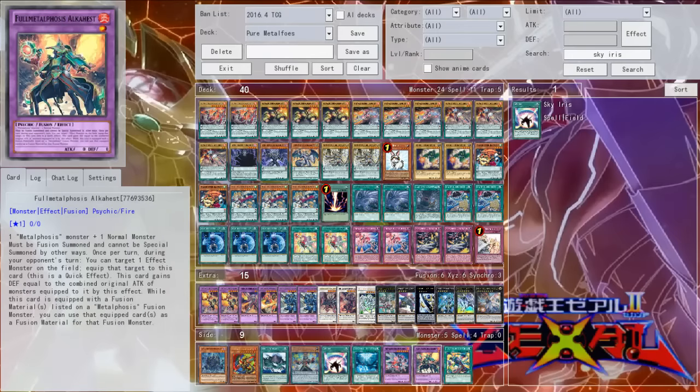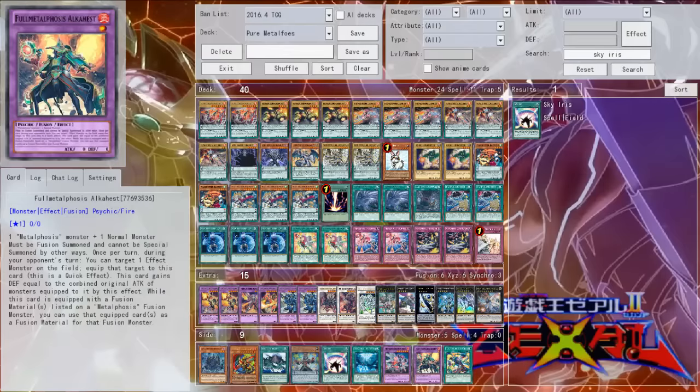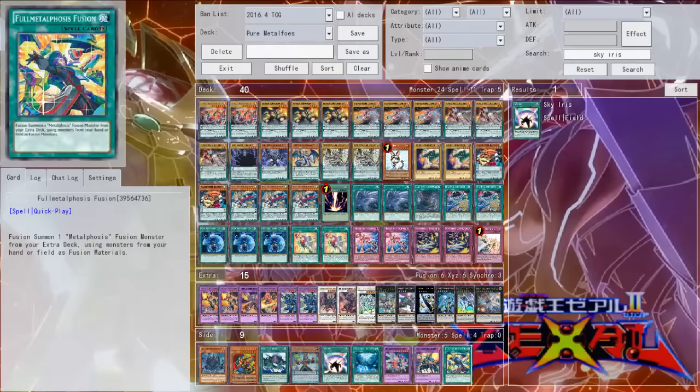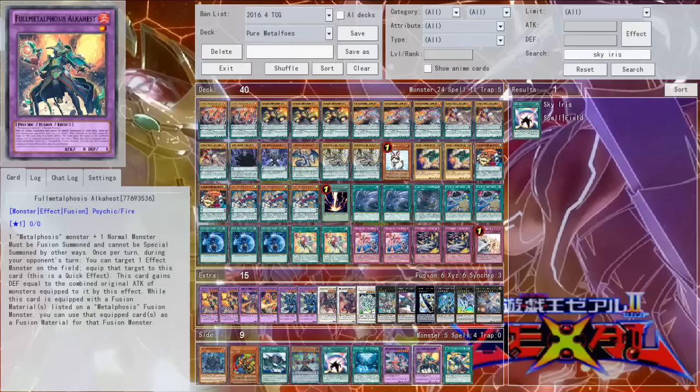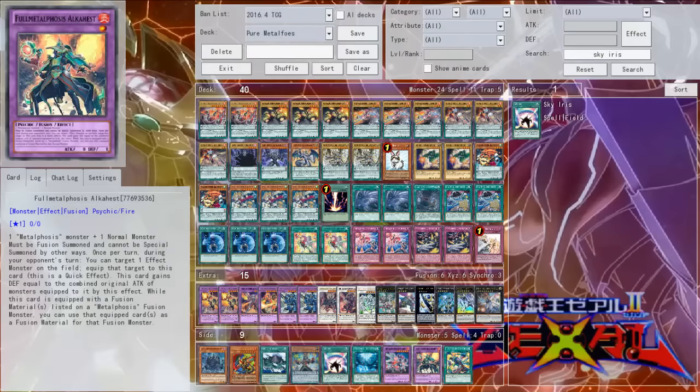Metalfoes Outcast is an interesting card — I didn't think it was that good until I saw the new fusion spell. Basically it is a Snatch Steal on your opponent's turn, and it gains defense equal to that monster. So say you have Outcast down and your opponent tries to go for a Cyber Dragon Nova to go into Infinity — you can snatch their Nova mid-combo. It's a great interrupting card. Speaking of interrupting combos, the Metalfoes fusion spell is essentially Polymerization for Metalfoes. The key thing is that while you have to hard-draw it, you can actually set the fusion spell from your deck using Alkest and then make Alkest on your turn to disrupt your opponent's plays. That's probably one of the better combos the deck currently has at full power.